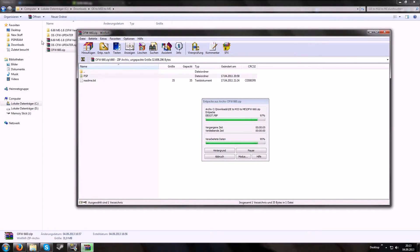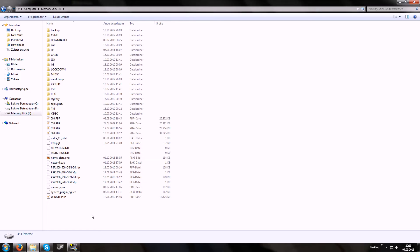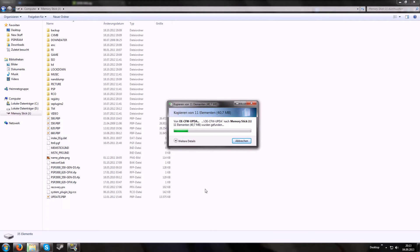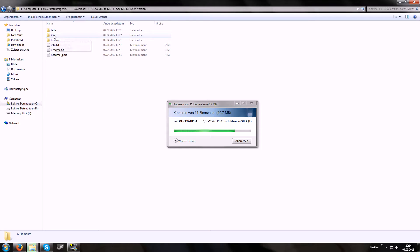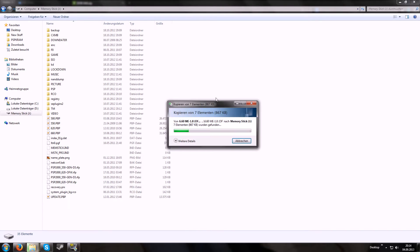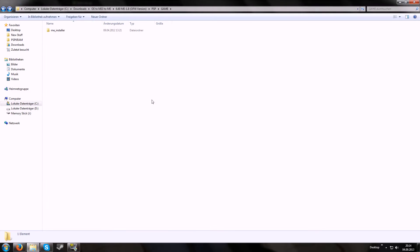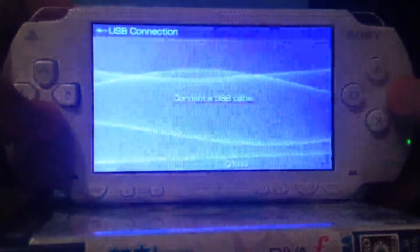First, extract all the archives. Then copy the PSP folder of the OOE custom firmware updater onto the memory stick — say yes and it will merge the files with your previous game folder. You can also copy the files of the 6.60 ME custom firmware. Again just copy the PSP folder onto the memory stick, say yes, and you're nearly done. The next part will be on the PSP — quit the USB connection.